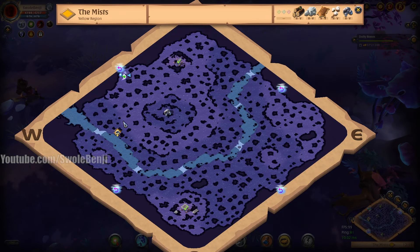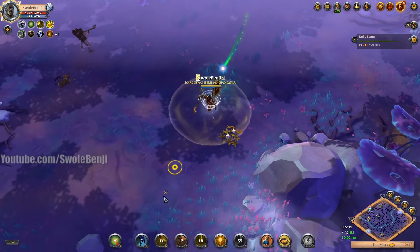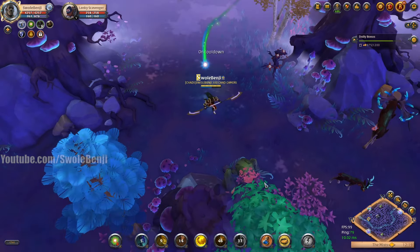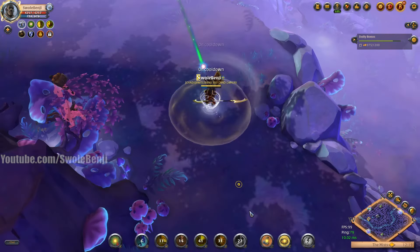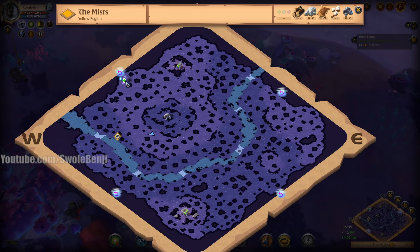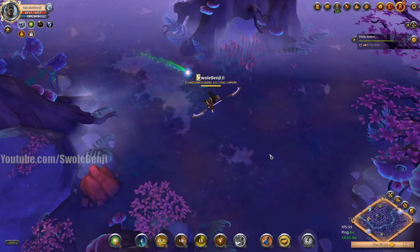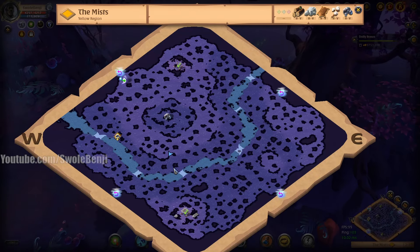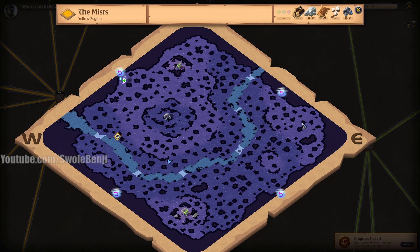When you click the wisp it tells you that you can't mount up while you escort it — this is why we need a high mobility ground build. The wisp bugged out on me this time, but normally these things can be across the zone. Let's pretend we're escorting it with other players around us — spamming our abilities. Other players have to dismount and wait through an attack timer, but we're hyper mobile, able to traverse the zone at a pretty quick rate with this build.